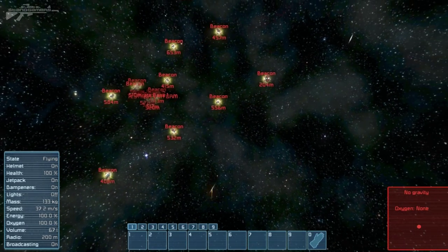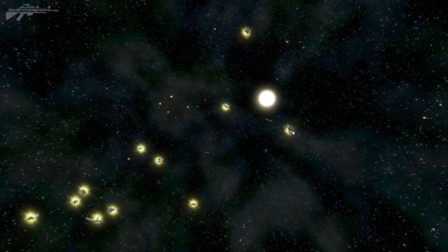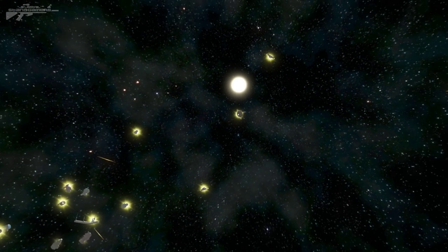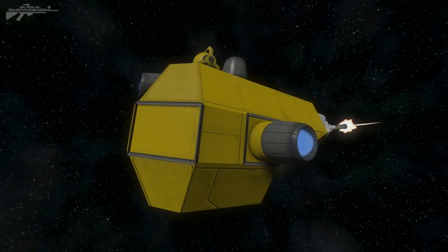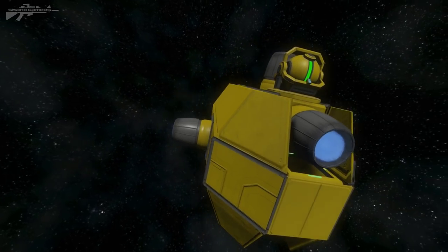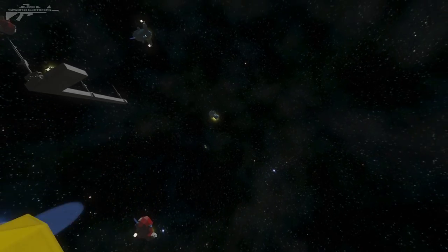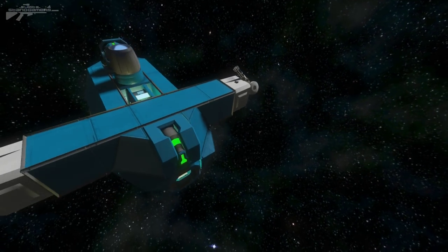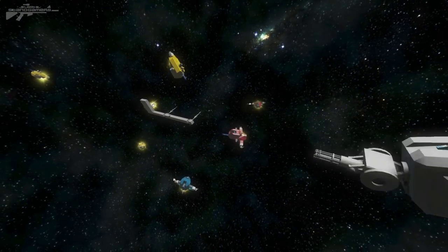Coming across one of these pirate stations could be extremely dangerous. Let's have a look with spectator cam at these drones themselves. You can see they're not small ships — they're actually large ships with a Gatling gun on the front. There are a few different variations of drones in the software: you've got the double-ended blue ones, but you can also make your own drones by following the same principles.